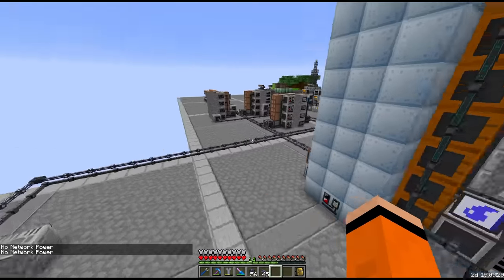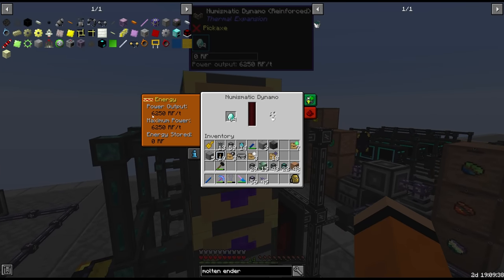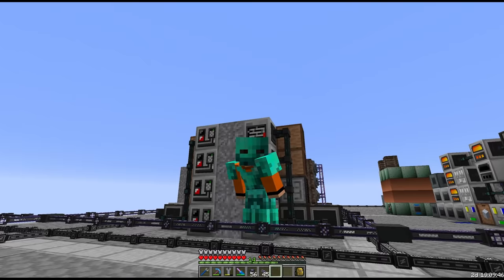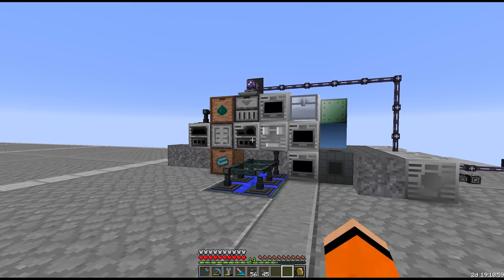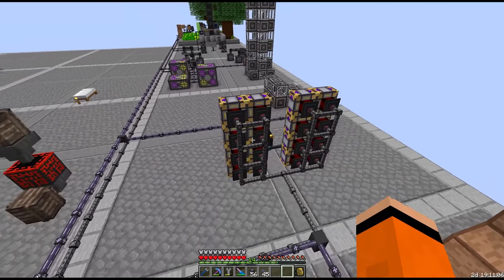No network power. Have we really maxed this thing out? It happened. I told you things would get spicy. Because we built this at EV it means we're now stealing too much power away from the rest of the base. We need to give our dynamos another upgrade - maybe the last upgrade until our reactor.